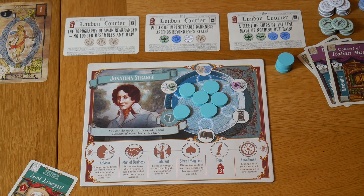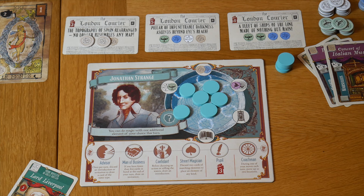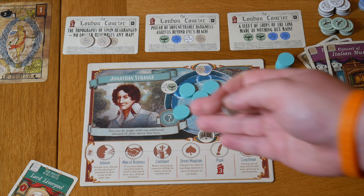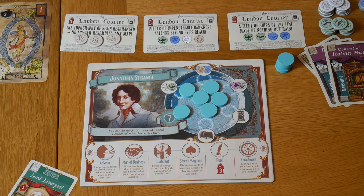We can then place those tokens on any feat of magic above our board. We have a card that allows us to put three mountains down to fulfil it — 'The topography of Spain rearranged, no longer resembles any map.' That is one feat of magic: moving land. We've got two mountains, let's place them down. But we've been clever this turn — we took the unique action, which allows us to place an additional token of our choice onto any feat of magic, including elements not shown on the card of Marseille. We take another mountain and place it. Success — we have fulfilled and completed a feat of magic.